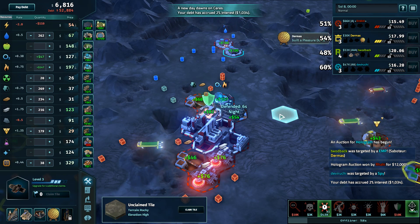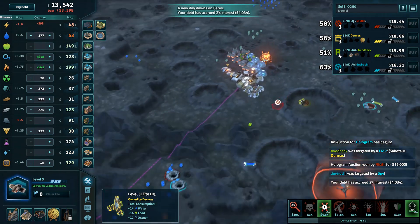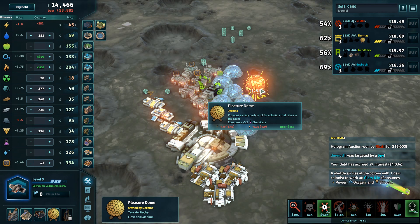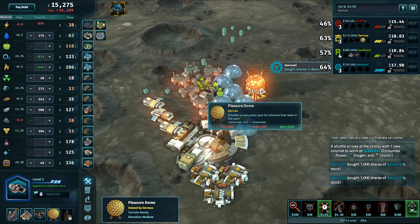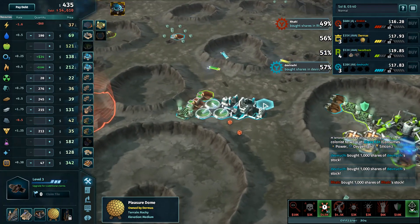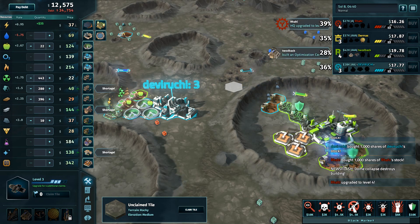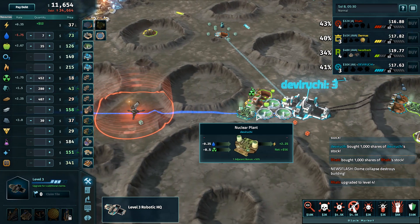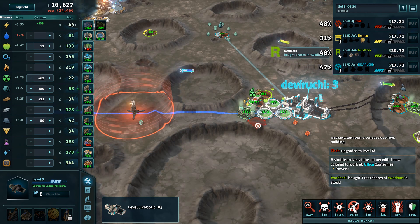Having the one hologram on the map can be surprisingly beneficial in the right situation. Dermis did move into the first pleasure dome — I'd hope so, it's going to make positive money even accounting for debt because power is pretty cheap on Seriis and chemicals are cheap. There are no laboratories at the colony, certainly important for keeping the chem price in check. The pleasure dome is usually a good source of money for an elite.